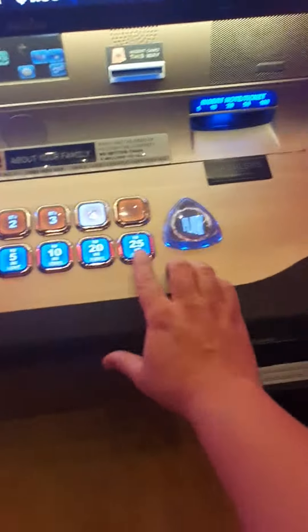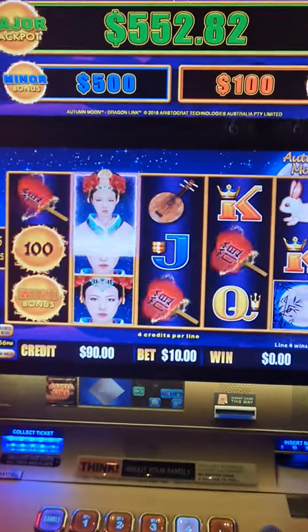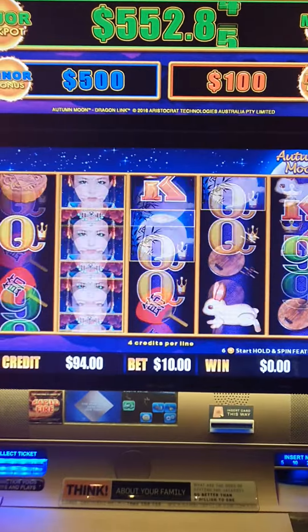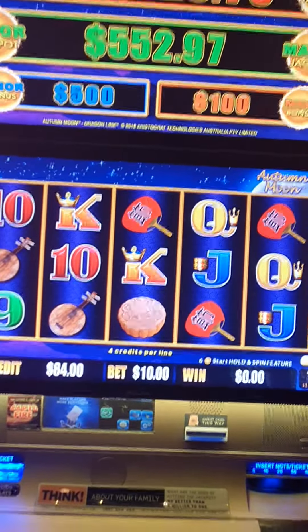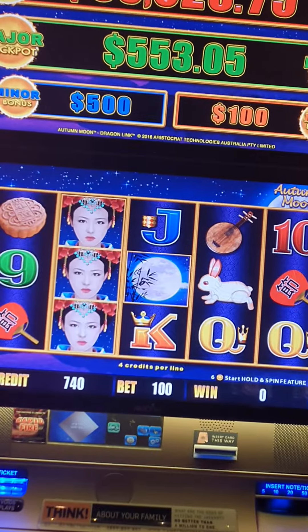Going four-times bet, that gives us $10 — that's one spin. Oh yeah, a few of them! 14 bucks — that's the second spin. Third spin — garbage. What we like to see. Oh hang on, yeah, a bit more of that!